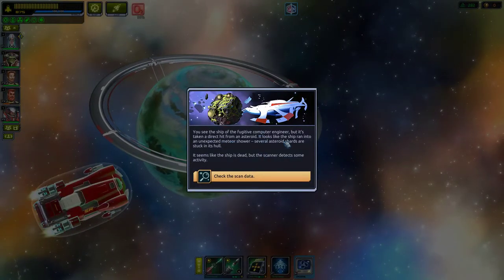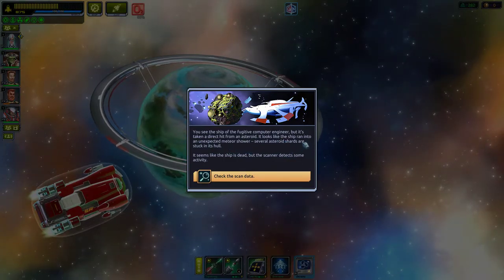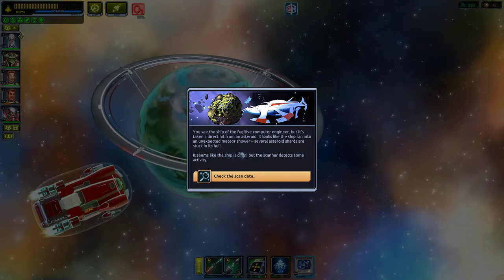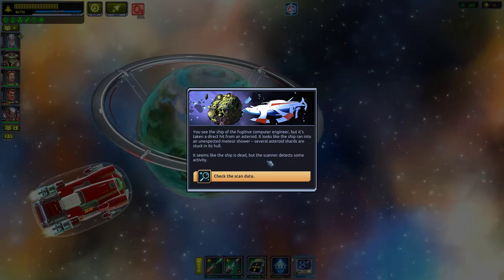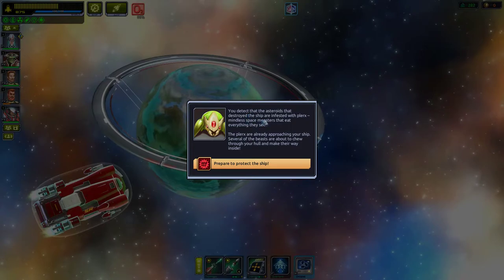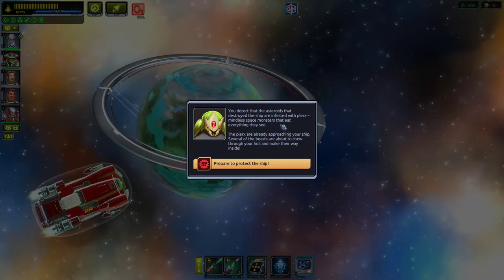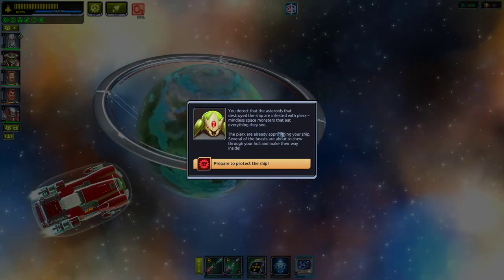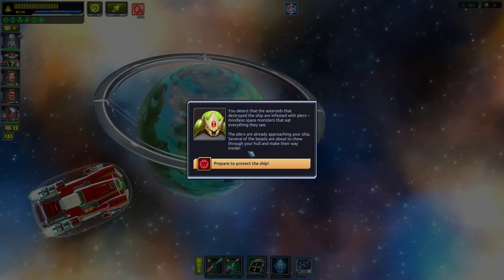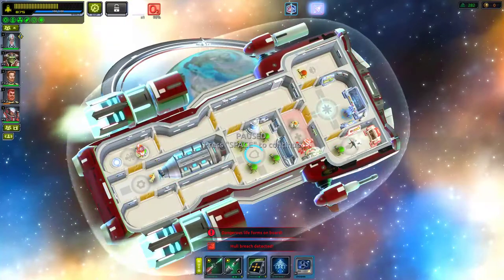You see the ship of the fugitive computer engineer — but it's taken a direct hit from an asteroid. The scanner detects some activity — but the asteroid is infested with Plexors, mindless space monsters that eat anything they see. The Plexors are approaching the ship, about to chew through the hull and make their way inside. Prepare to protect the ship!